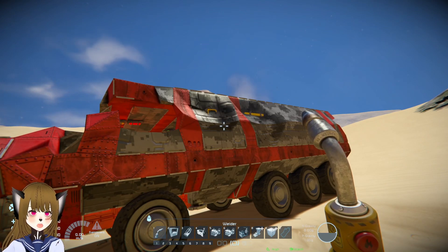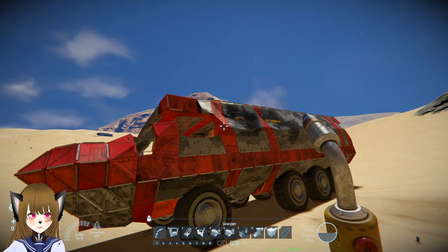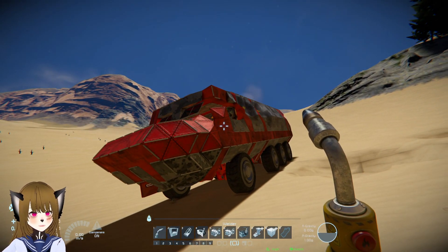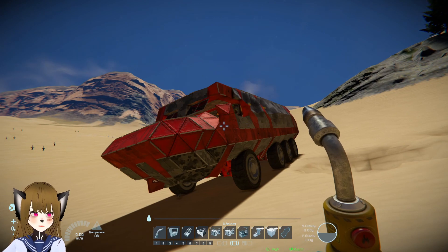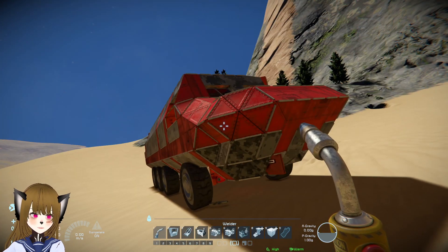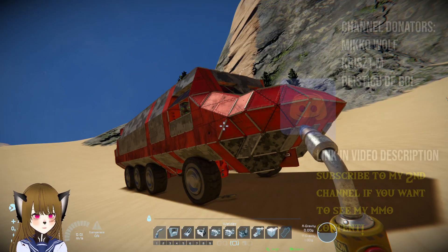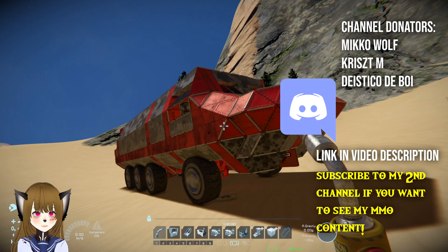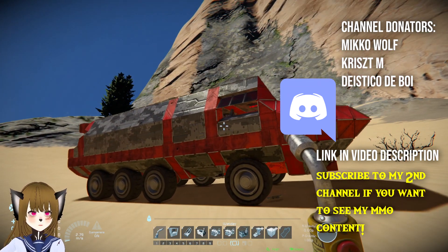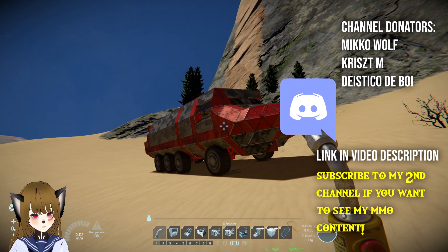These less popular items and creations might not have all the bells and whistles and they certainly don't look as fancy as the top workshop items, but we've all been there — especially when we're new to Space Engineers, we just create things that kind of function. I think this is a good example of that. I think we need to give more appreciation to these less popular workshop items. That's the Fury APC, modern compatible, by CrazyFrog001. You can find the link in the description below.